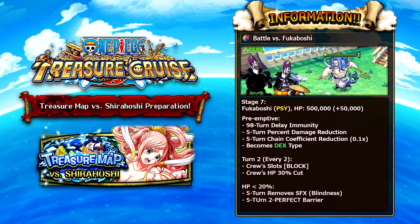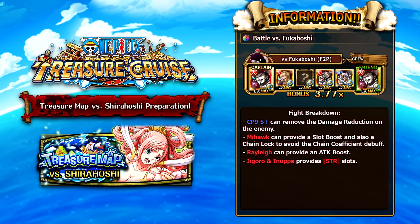For Fukuboshi, the suggested team is a full slasher team using Treasure Map Mihawk as captain. His special provides a chain locking effect, completely ignoring the chain coefficient reduction Fukuboshi inflicts. The 5-star plus CP9 unit has a special that removes five turns of Rainbow Shield, and when he switches into your captain spot he becomes a slasher and driven attack booster. Raid Rayleigh provides an attack boost. Jigoro and Inupe from the recent Kizuna Clash changes all orbs — including block — into strength slots, enabling strength characters to have matching slots against Fukuboshi who transforms into a dex character, giving type advantage.